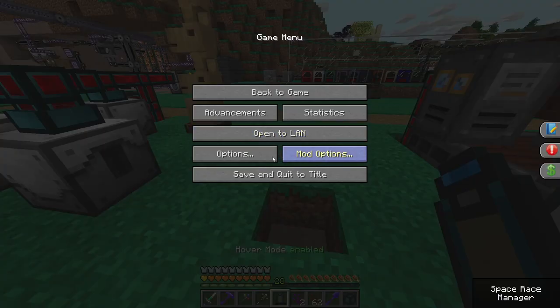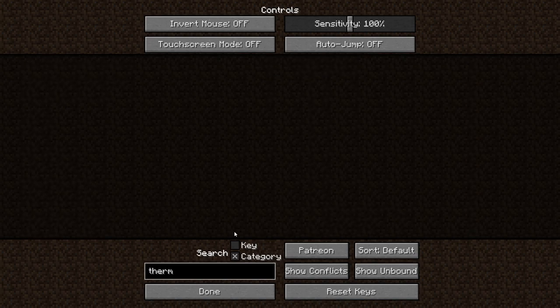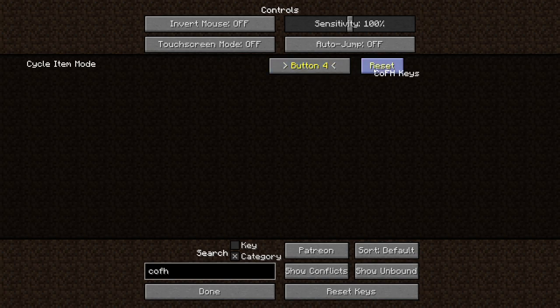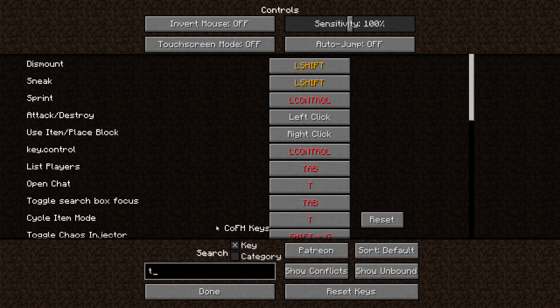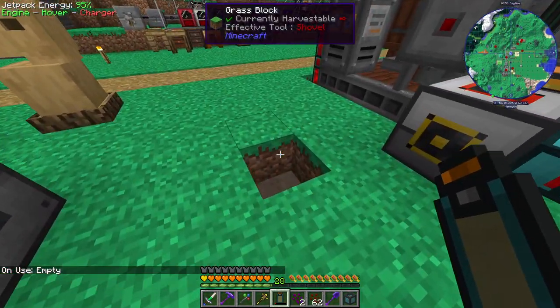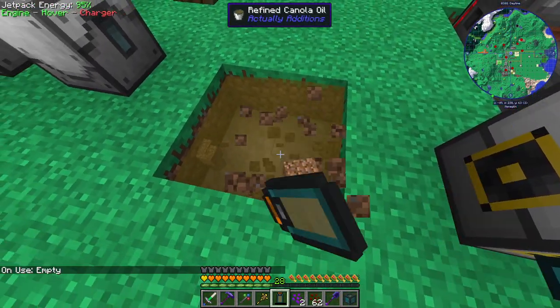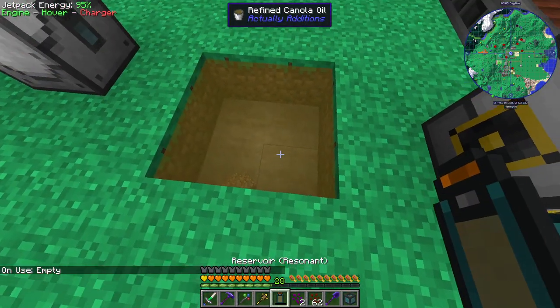What is the button for that? I think 'cycle item mode' from COFH is what we're looking for here. I'll put that on R — I don't think R does anything, it's range overlay from building gadgets. That's fine. So now I press that: on use empty, on use fill. Now I can put it in the world. If I put it back up to fill, I can pretty much just dig out a big area and fill it.